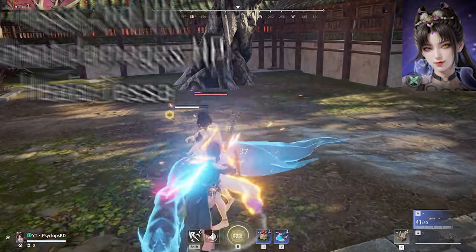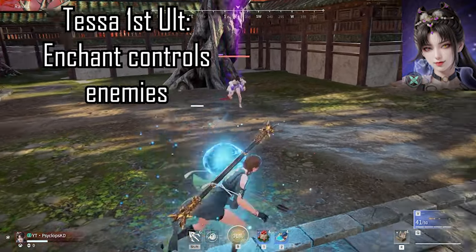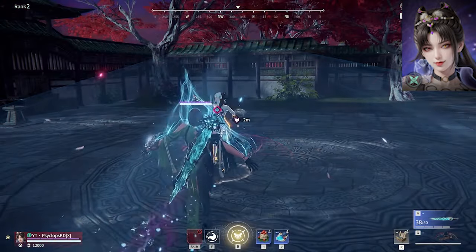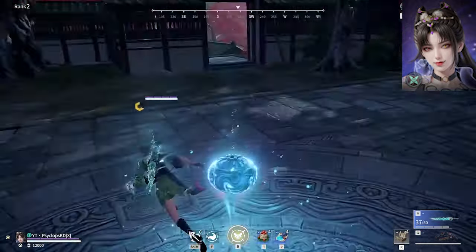Her ultimate is pseudo-defensive, and she will likely use the second ultimate in solos or the first ultimate in team modes. Tessa's ultimate can simply be dodged as soon as you hear the voice line, but it's not always that easy. If you're able to hit Tessa with an uppercut, this should be all the time you need to retrieve your soul. Tessa doesn't have much weakness and counters just about everyone else in the game.